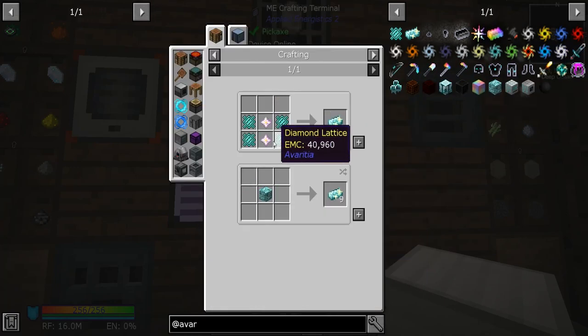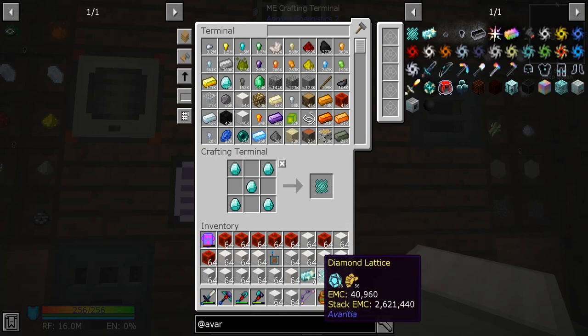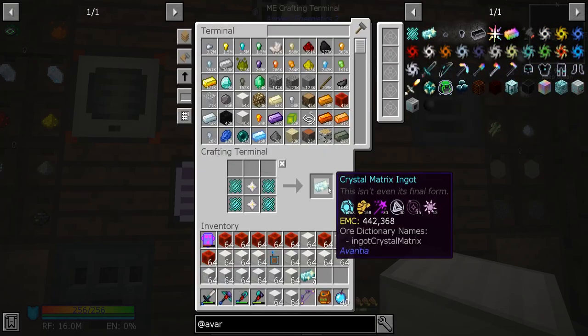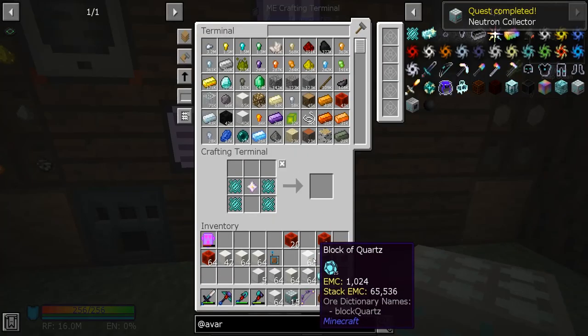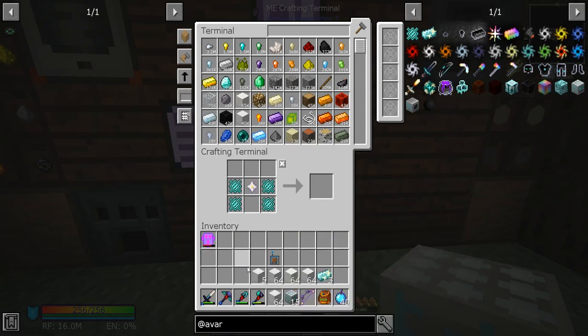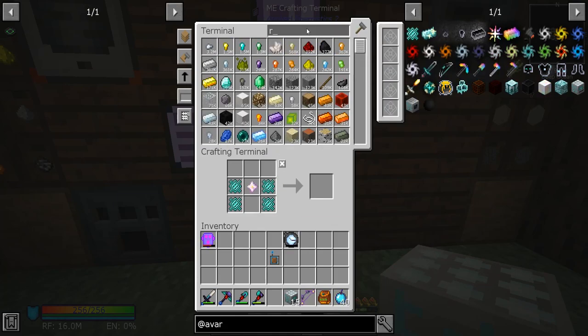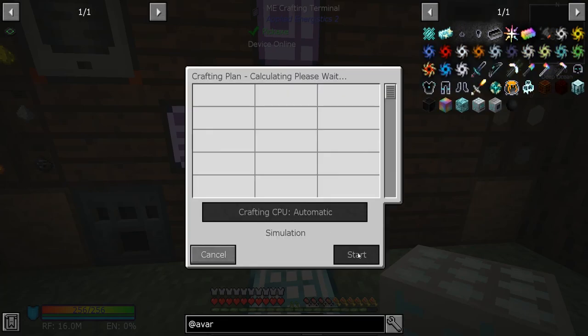That's not a bunch — we need more. Okay, that should be enough. We have 15 total, which should be more than enough for now. We also have another watch that just got made up. There's our watch of flowing time — we need a pedestal now. Not a reddestal, not a predestal — a pedestal. We're going to set all of these up and put them into a compacting drawer.